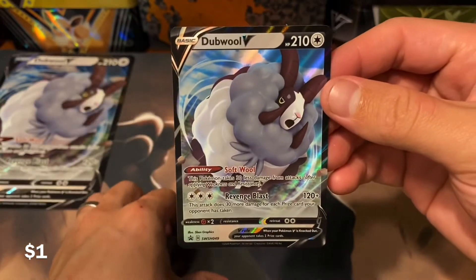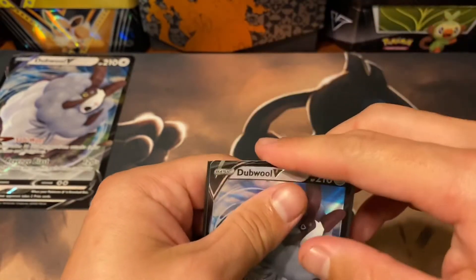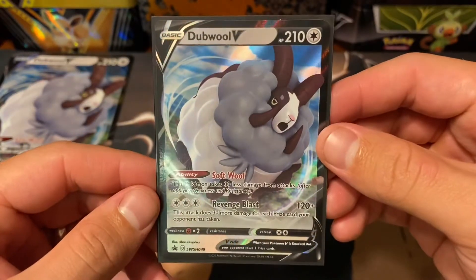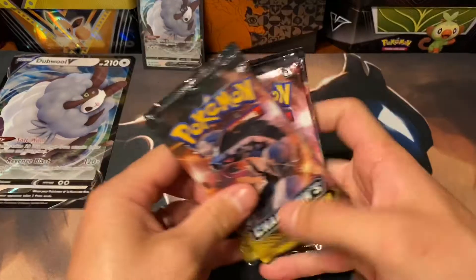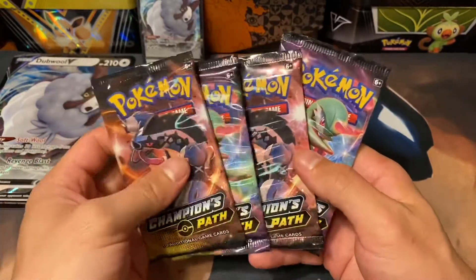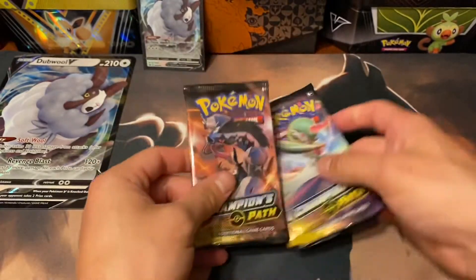Got that Revenge Blast attack and then Softwool. Sword and Shield number 49 — so this is actually the one before the Charizard V from the Champion's Path Elite Trainer boxes. And we have four Champion's Path packs — two Obstagoons, two Gardevoirs. Let's get it.